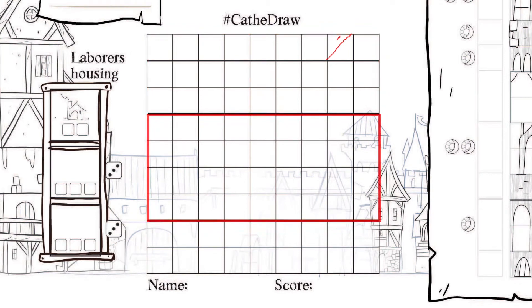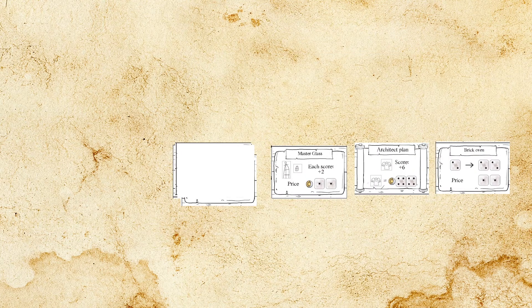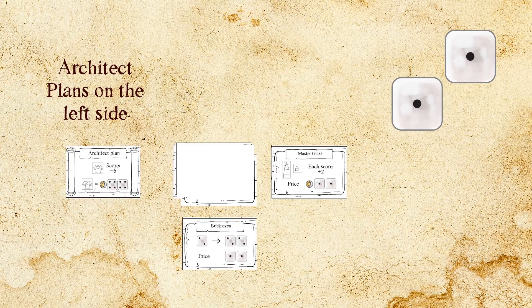There are 2 types of master cards: plans and craftsmen. Remove any architect plans from the right of the stack to the left where they will remain. Architect plans can be bought at any time and will score in the end if completed. Craftsman cards can be bought by paying the price indicated at the bottom and can be used for the duration of the game. Move it down below the stack to indicate that you bought it.